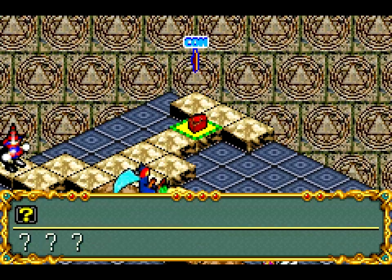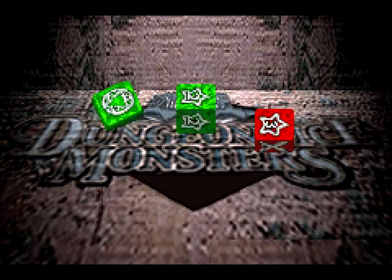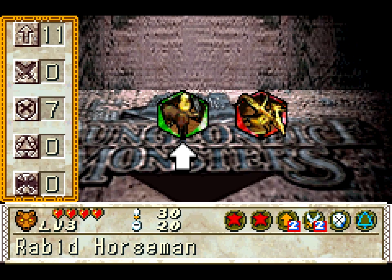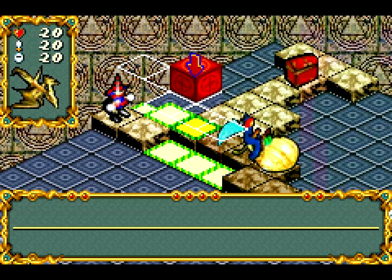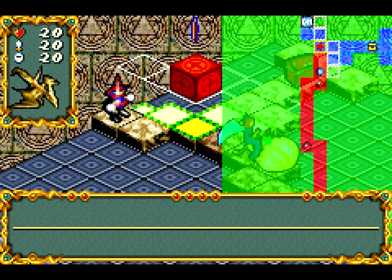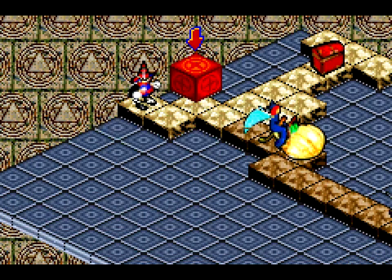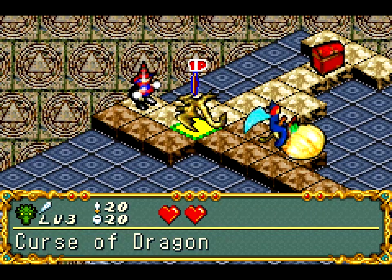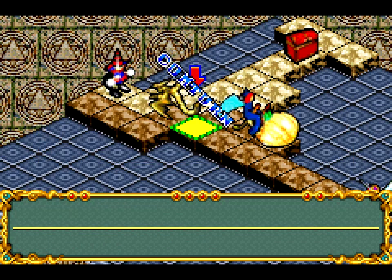Dark Assailant is a really good monster in Dungeon Dice Monsters because not only can it move items, it can also negate items. So if I fall into a trap, Dark Assailant can use its ability to negate it - and I know for an absolute fact that that is Exploding Disk. Anyway, Curse of Dragon is also good because I basically blocked them off halfway into the board.